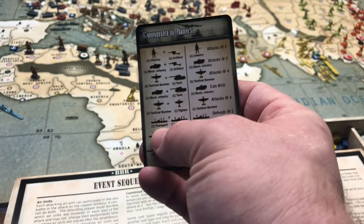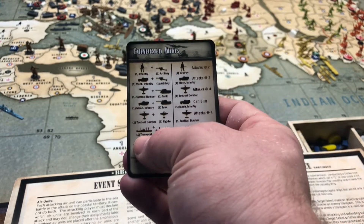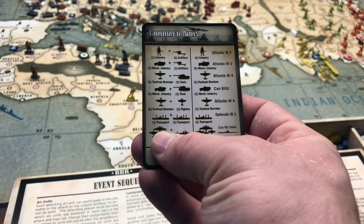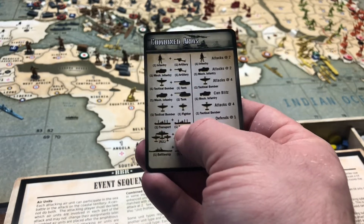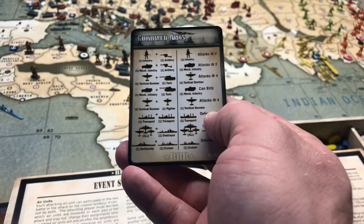Transports in G40 out of box are defenseless, and a single transport in BBR is also defenseless. But if you pair them up — if you have two transports — every pair of transports defends at one. So if I have six transports, I have three defending at one.